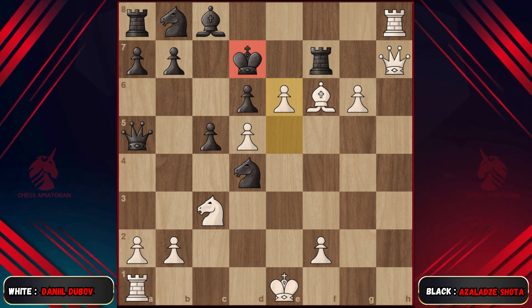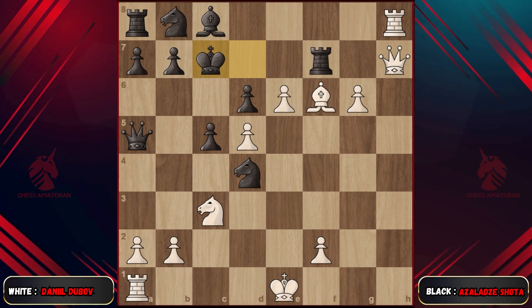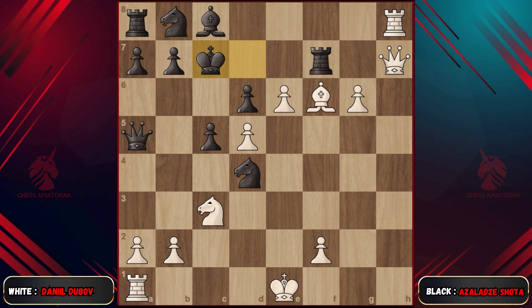Or if the king runs to c7, we'll see a beautiful checkmate again with bishop to d8, checkmate.